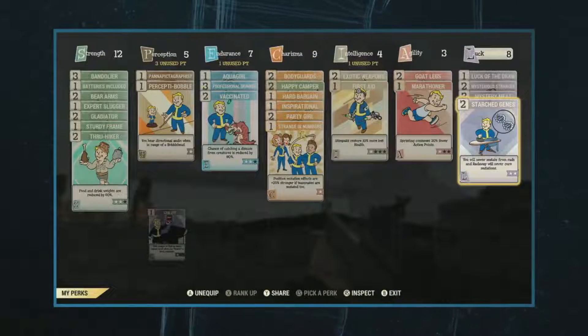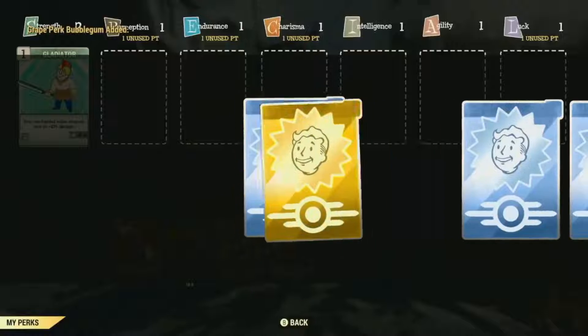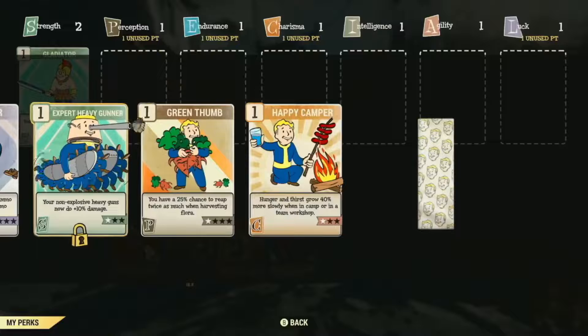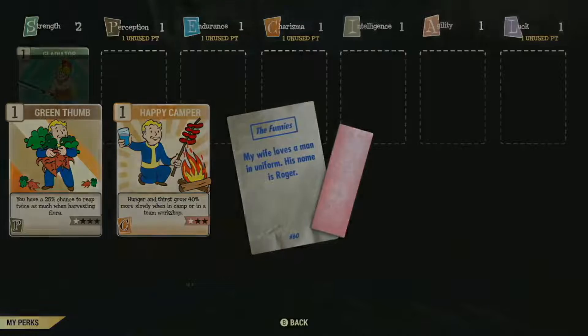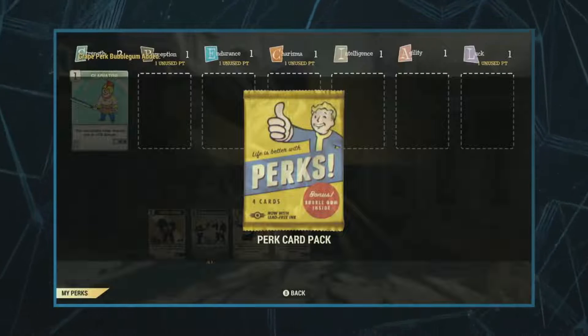How does Charisma work in an online game if we're not talking about NPCs you can influence? We do have gold cards that animate — of course you get a joke and a stick of gum. The gum actually reduces your hunger for a while if you chew it, which is a fun little touch.